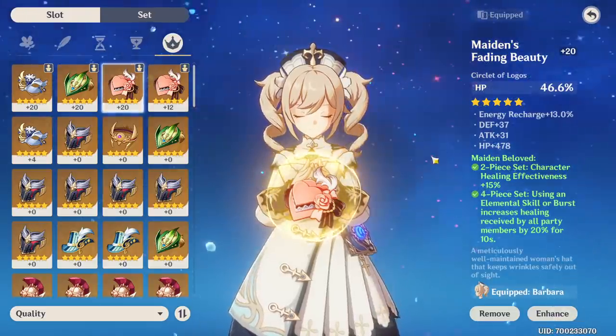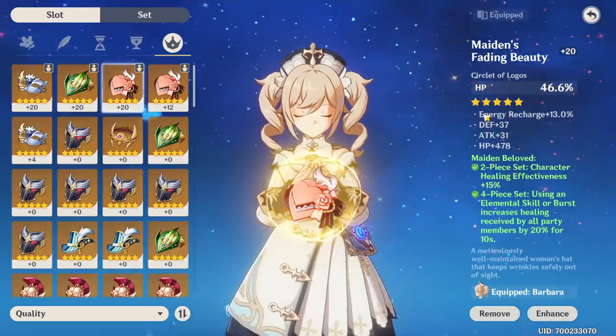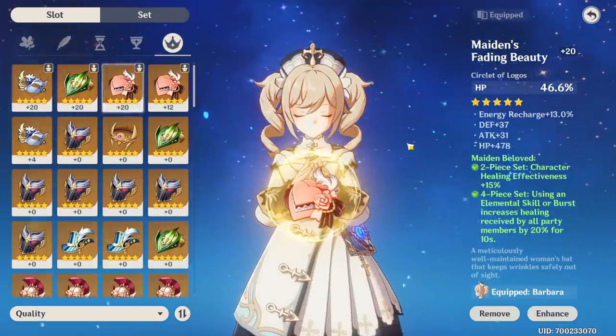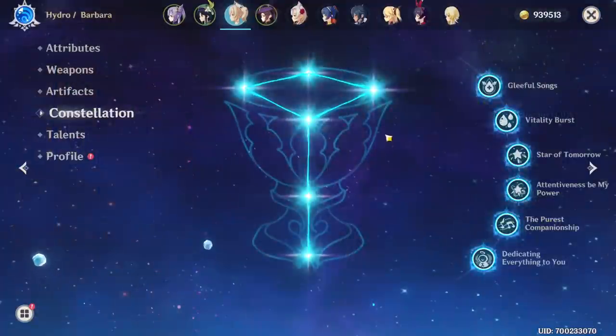Another good option is Noblesse Oblige, but I usually have Mona in my team as well and she has Oblige. Having two Oblige in the same team is kind of useless since they can't stack. Also, the two-piece set of Oblige is completely useless for Barbara, but it's still an option.